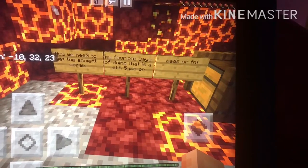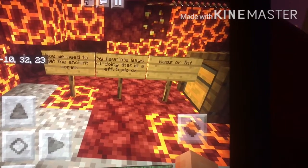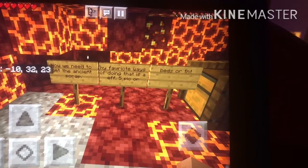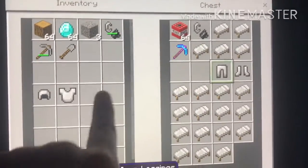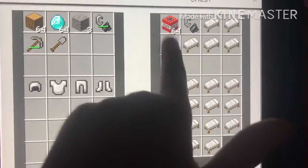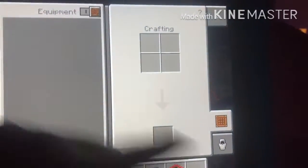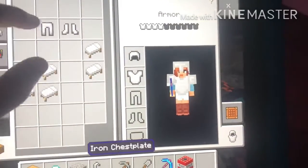Now we've got to the nether. We need to get ancient debris. My favorite ways of doing that are: an efficiency five pickaxe, beds, or TNT. It's very important you have iron or diamond armor — it's really helpful. We're going to grab some beds as well. Now we are going to put on our armor — let's get the iron armor for today.